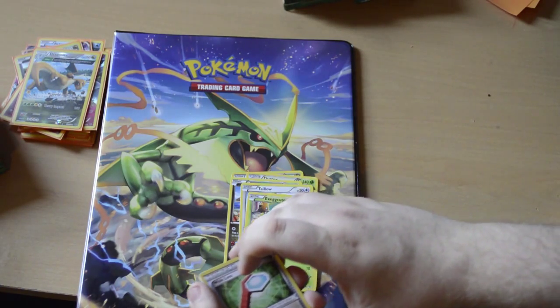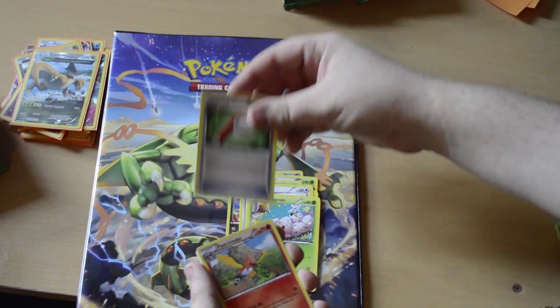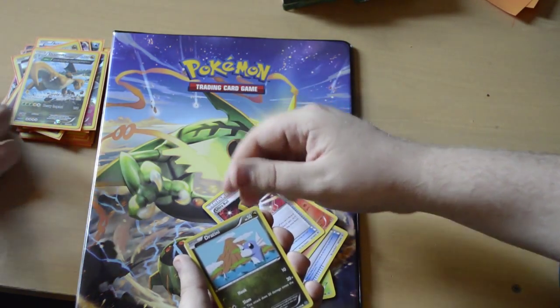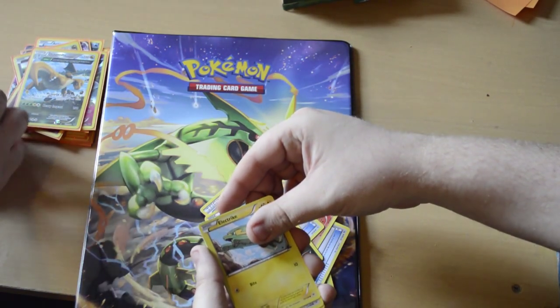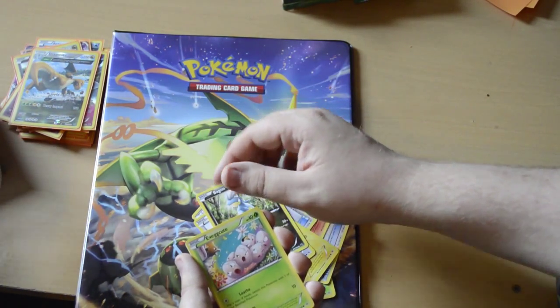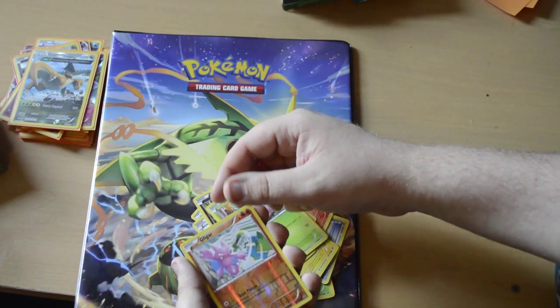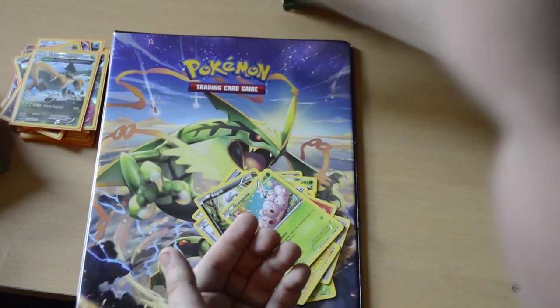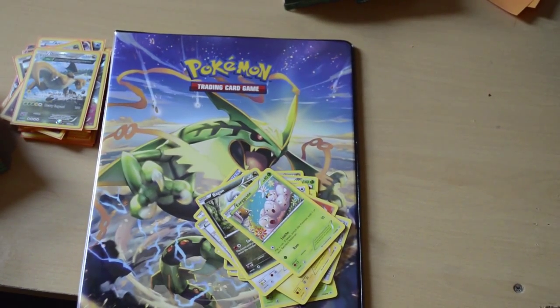I'm just going to leave those there. Wide Lens, Fletchling, Ultra Ball. I've lost my rhythm here. Electabuzz, Swablu, Bagon, Klefki, reverse holo Gligar, and a Klefki. Boring. This isn't turning out to be very good for us, I'll be honest.